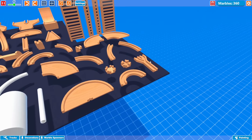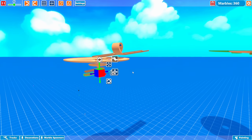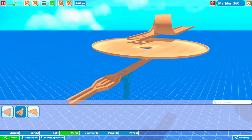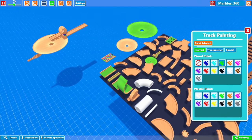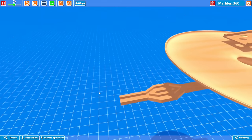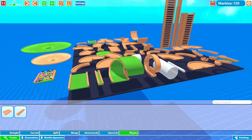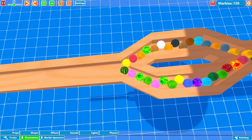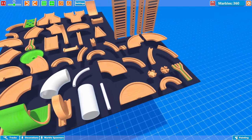Coming along pretty nicely here. I guess I can use one of these guys next. I suppose this is as good a time as any to get that one out of the way — we can go to physics. I'll use this. This obviously needs to be boosted. We lose some marbles there, but that is fine. I can't actually paint this piece, so I'm going to have to keep in mind that I've already used it.